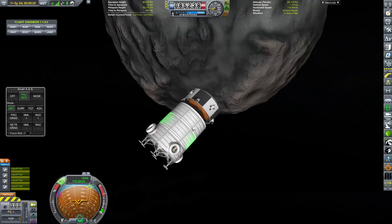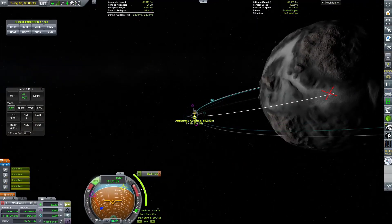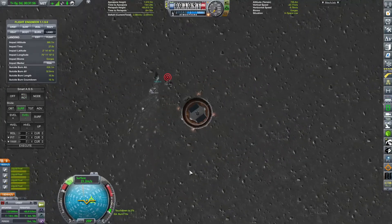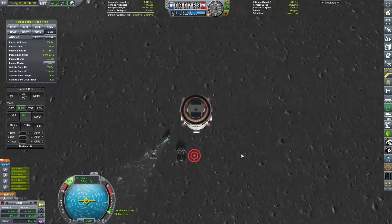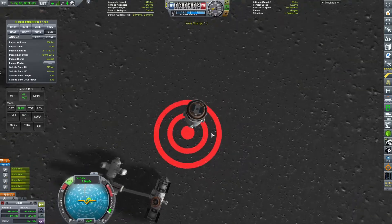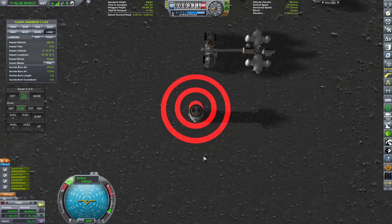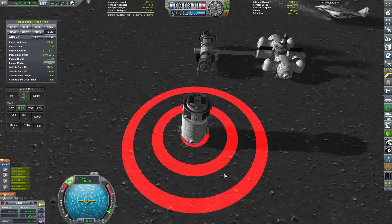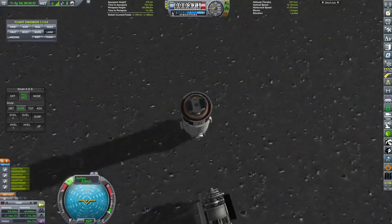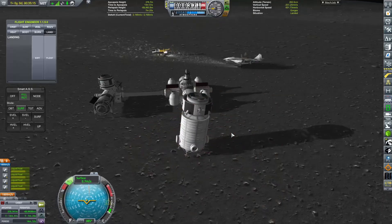I've just gone with the flexi tubes. The flexi tubes are great. It's a part from USI where basically you can get a kerbal out and connect two docking ports together if they are within 50 meters, I believe, is the parameter for those to work. It means you don't have to bump things right up next to each other. You can just leave something in the near vicinity of the base, so you still need to get quite close but you don't have to do all of the fine tuning and fiddling around with docking things on the surface that you would do otherwise. It makes it a little bit easier to set all of this up together.